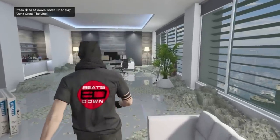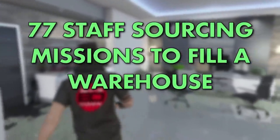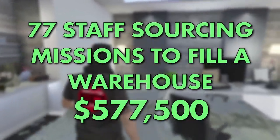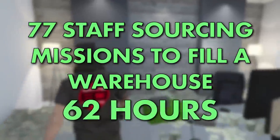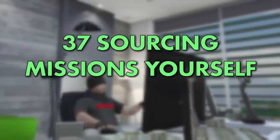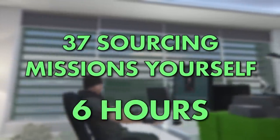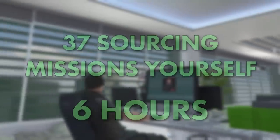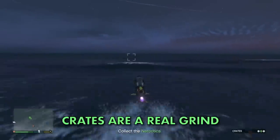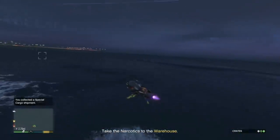To fill a warehouse solely from staff sourcing, it would take around 77 sourcing missions in total, at a cost of $577,500 and would take nearly 62 hours. If you only source crates yourself, it would cost $666,000 but would be done in 6 hours rather than 62 — but means you are solely sourcing crates and doing nothing else. I'll explain more of the significance of these numbers later in the video.